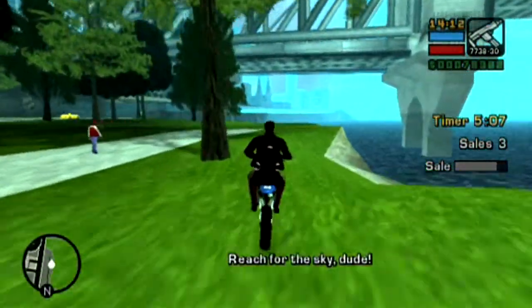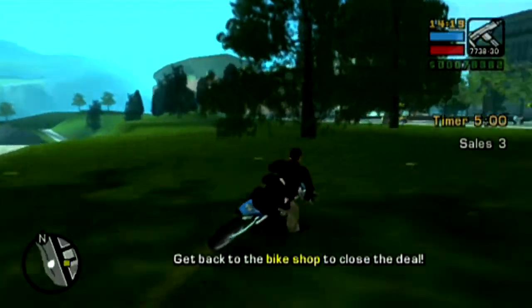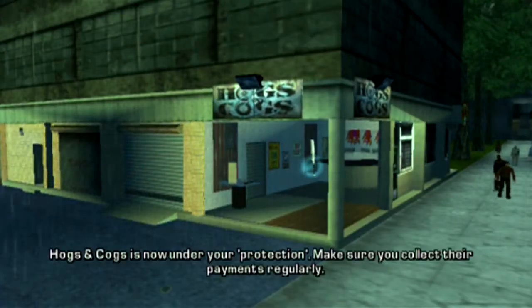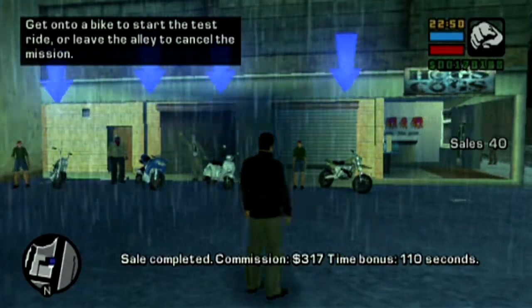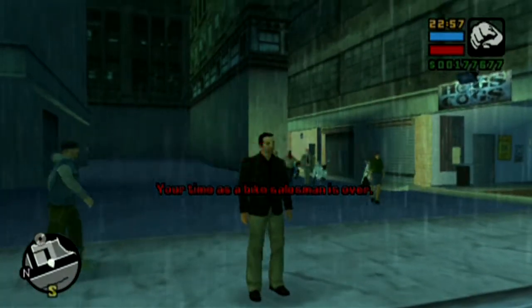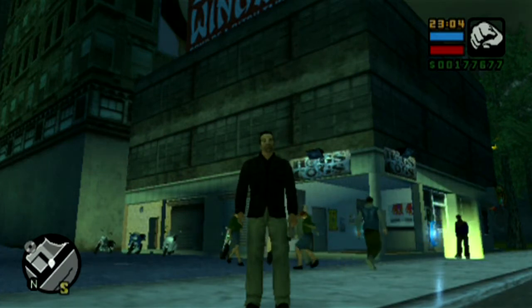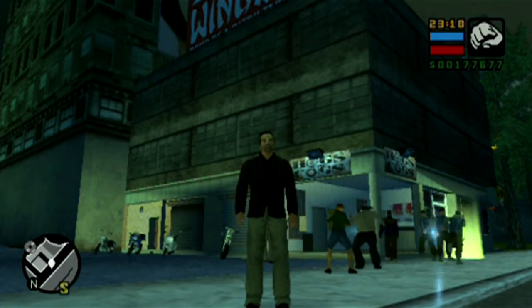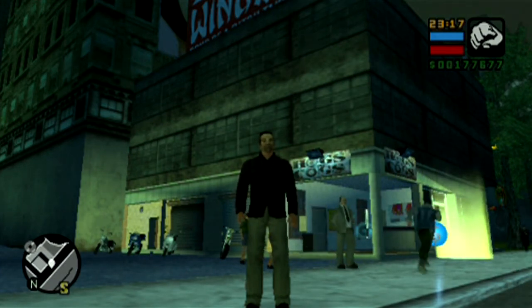The fourth and final customer wants you to use the Sanchez in an off-road fashion. Thankfully, there's a stretch of land across the street from the bike shop where you can just drive back and forth, maybe do a jump or two, and fill up the meter quite quickly. It's a pretty smooth process of selling these bikes — there are just so many of them to sell, which is where the time-consuming aspect comes from. Overall, I'm just glad to be done with both activities. Next time, we'll be doing 'See the Site Before Your Flight.'